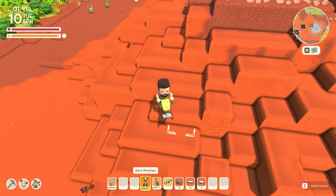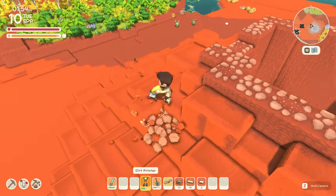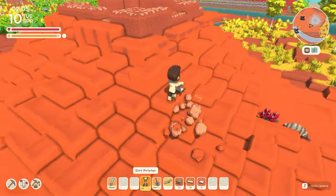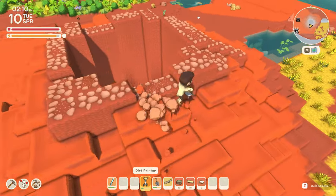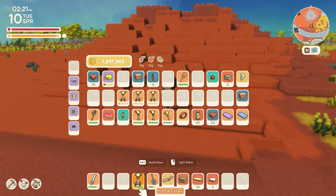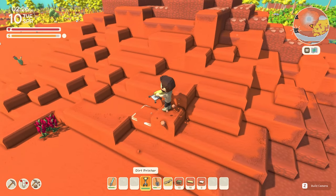Is this how they built the pyramids? There's no uniformity to this — it's just all over the place, but I want to do it somewhat realistic. All right, one more and that's it. I'm going to make sure I don't break any more. I had to borrow some opals off spec — I'll have to repay those.